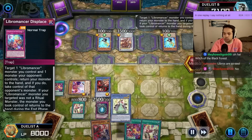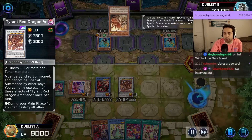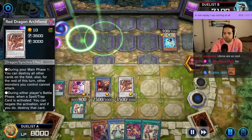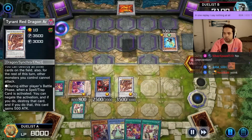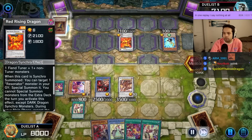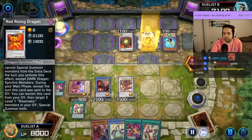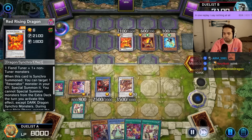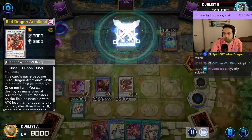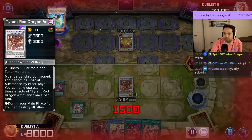To make Tyrant's Red Dragon Archfiend. We're going to Displace now — it's just Snatch Deal. Make another Red Rising, Synchro Resonator, Red Rising again. It's not a once return. Scarlight Red Dragon Archfiend — destroy everything except Tyrant, because it has more attack than it. That's awesome.